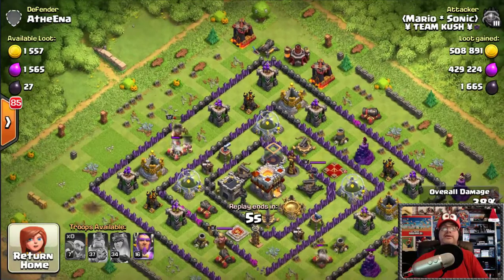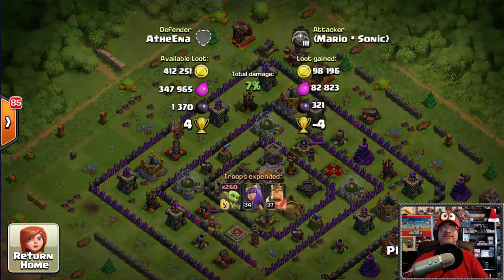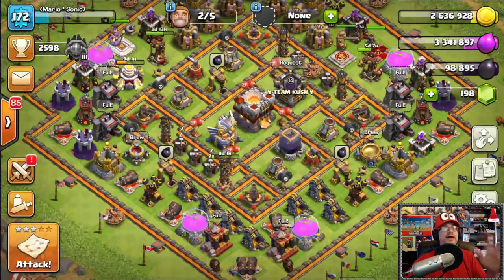They're getting more resources, and that's pretty much how you get a crazy amount of loot and elixir in a short time. Look at this: 508,000 gold, 429,000 elixir, and 1,665 of that dark elixir. Let's return to the home page — I've got another example.